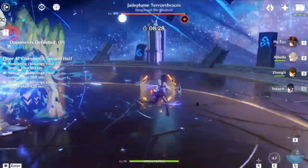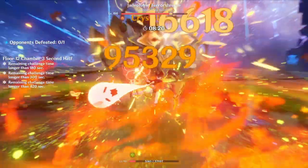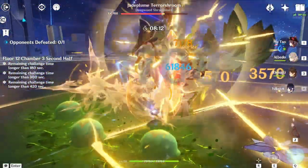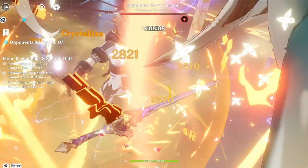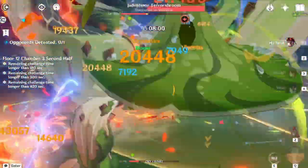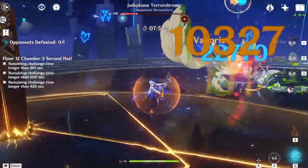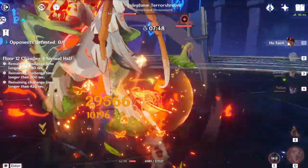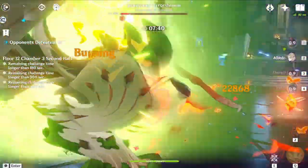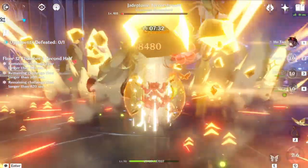This is Floor 12, Chamber 3, second half: the Jadeplume Terrorshroom, the new Sumeru boss. There are two ways to beat this guy. One: spam Pyro and hope he dies. Two: use Electro — he flails around a lot, gets exposed, and then you do big damage. If you go the Electro route, you have to dodge his Desperation attack before he gets stunned. I went the Pyro route just because Hu Tao does big damage. That pretty much wraps it up — we're killing this guy before the seven-minute mark. That's it.